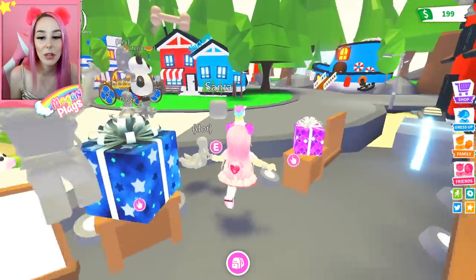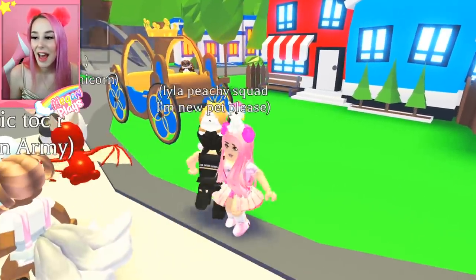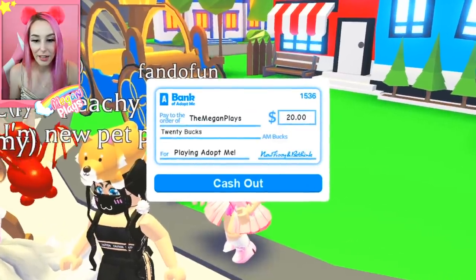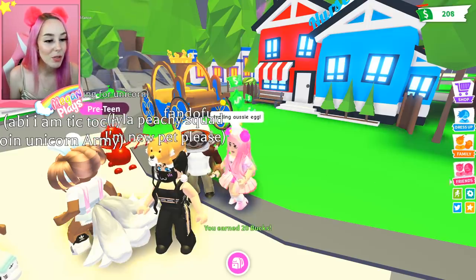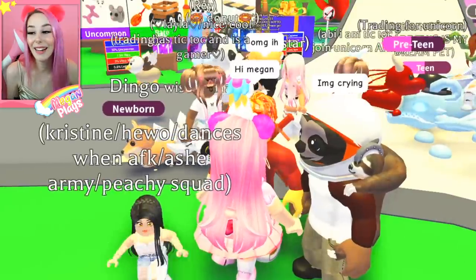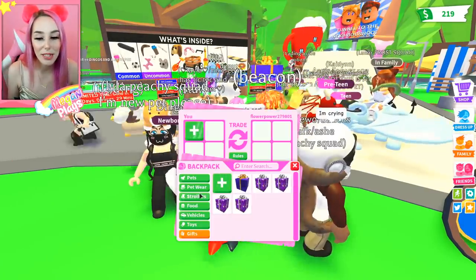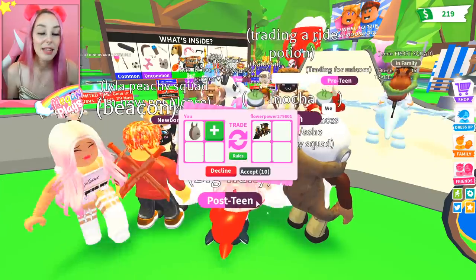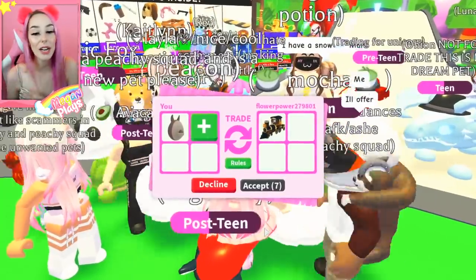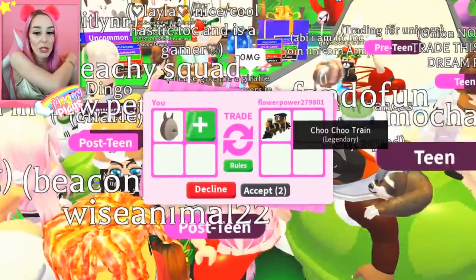I am so excited. I think that this is going to be so fun. So I'm going to come over here — oh my gosh, twins — and say, trading Aussie egg. Let me make sure my trades are on, first and foremost. Perfect, and now we wait and we see if anybody wants to trade with us. We have some interest. Beacon — not bacon, beacon. We got a trade request. Let's see what we get for this Aussie egg. It looks like we're being offered a train, which is pretty good. The trains are legendary, they're part of the toys and vehicles.